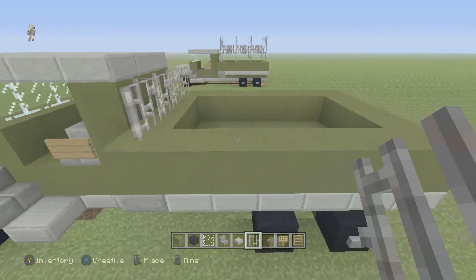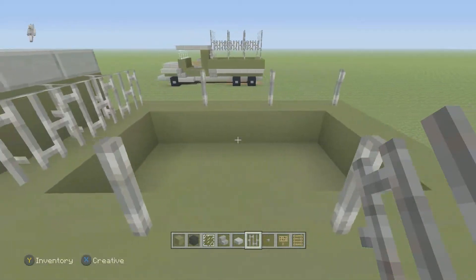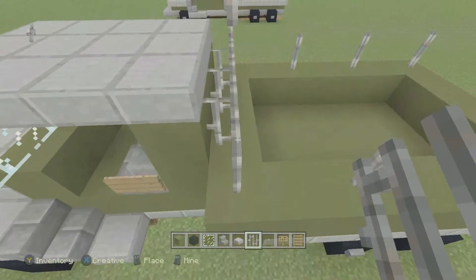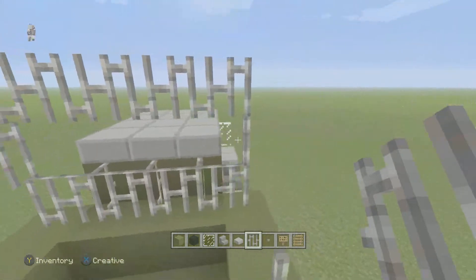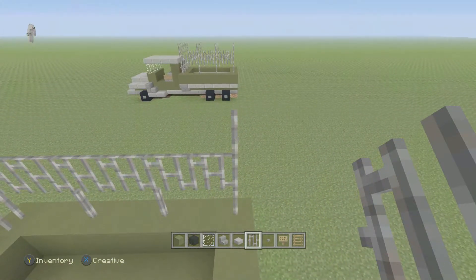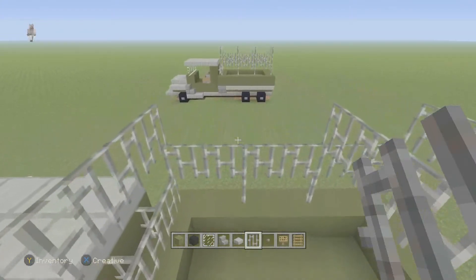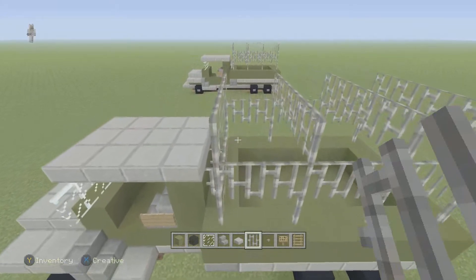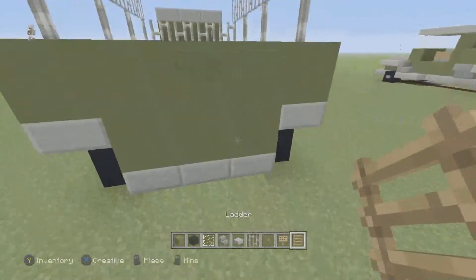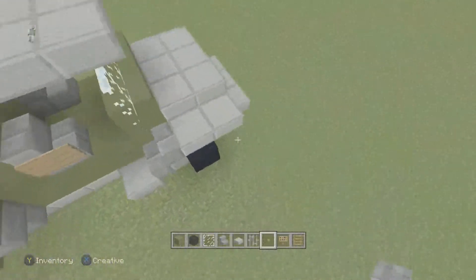Take the armor stands and place them — so it's going to be one here, one here, and one here. Start with the first one right here, bring this one up, bring it across right there. Bring that one too, that one, and that one. Take the stone slab and place them right there. Take the ladder and place all six of them right there. Take the stone button and place it on the side — or front — of the wheels.